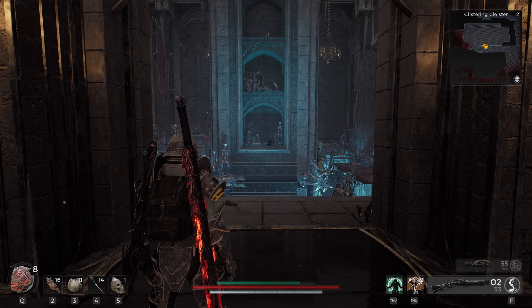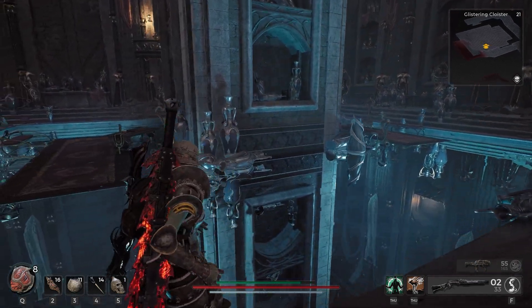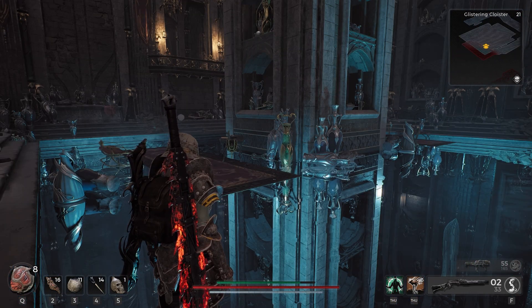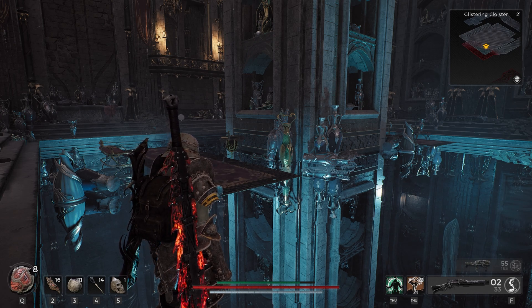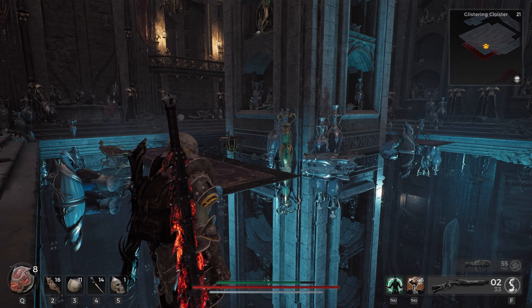Today we're going to be talking about how to solve the mirror puzzle room in the glistering cloister. I've heard that this injectable can spawn in a few other palace dungeons, but I've only ever seen it in the glistering cloister, so take that for what you will.